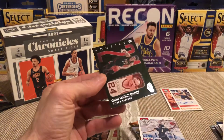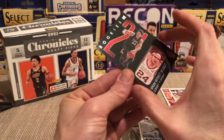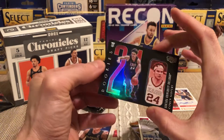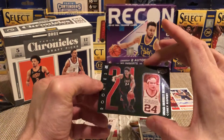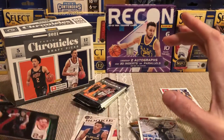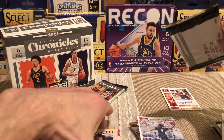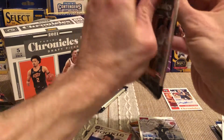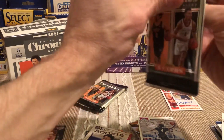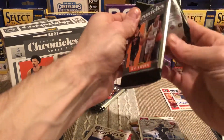Let's go! Was not expecting an auto — that's freaking cool. My wife picked the good box, man! Jalen Johnson. Ooh, Corey Kispert — corners are a little dinged but this is a nice looking card. Wow, we'll set that aside. This box is on fire! I opened up a fat pack and got a couple Mobleys, was pretty stoked about that.